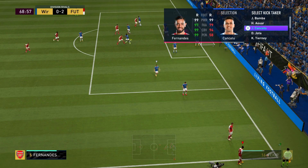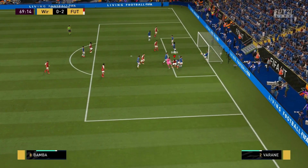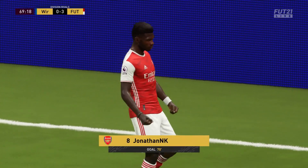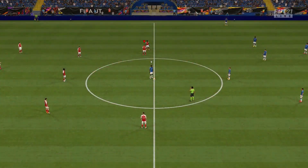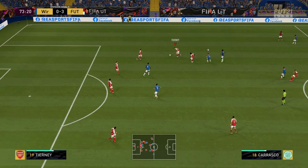Since he's got some pretty good crossing attributes, let's give Kieran Tierney the set piece. Ball up to the near post and Bamba actually does score off it. Got to be honest — I was expecting a good delivery, but I wasn't quite expecting to score off it. But happy days all around.